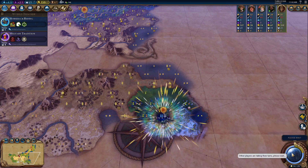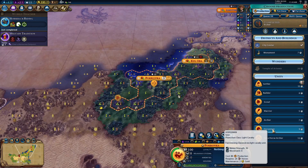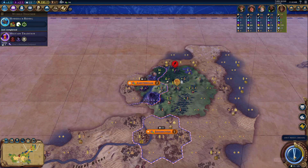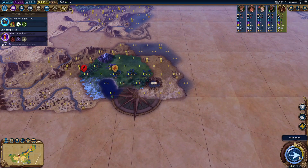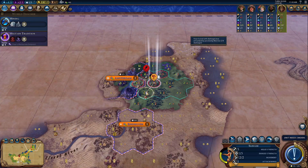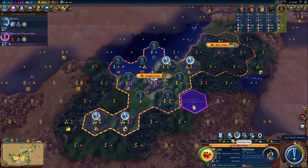We're going to move this archer to help against Amsterdam. One more civilization left to find. Mountains are going to be a problem getting units across to Australia for sure. We'll try to get away to Amsterdam. The maneuver policy card slot is incredible — we're getting that when military tradition is done. We have every single capital except for the last civilization.